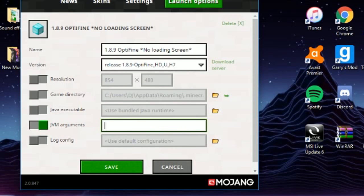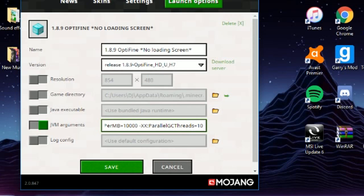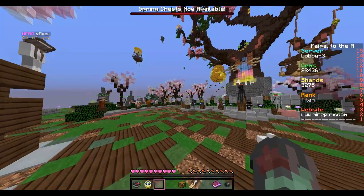This will be in the description below. Everything that I put in the description, you paste here in the JVM arguments field. That's pretty much all you have to do — hit Save.